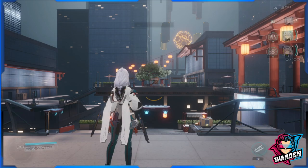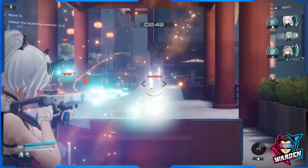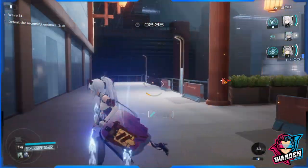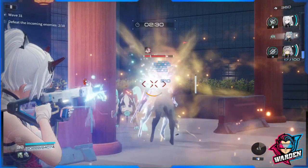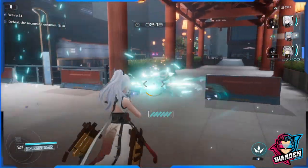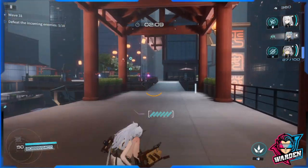This is wave 31. The key positioning is this area here — it's an L-shaped bottleneck where you only need to defend two sides. This is very important because moving to other parts of the map means defending more sides, which becomes much harder. Stay on this side to protect your squad.